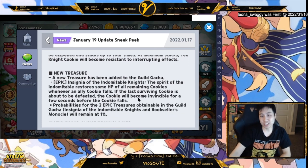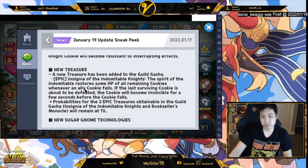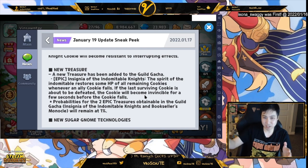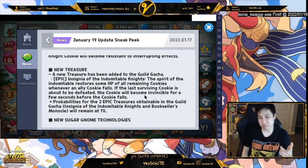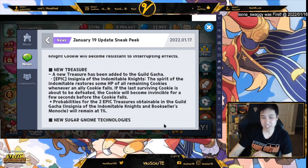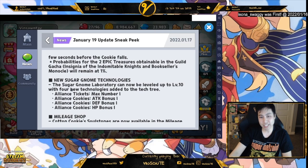We're getting new treasures in the guild gacha. One apparently heals HP to remaining cookies whenever an ally falls, and the last cookie standing will be invincible for a few seconds before falling — though they'll still remain at 1% HP. This may combo well with the feather since you kind of fall and come back. We're also getting new Sugar Gnome technologies applied to the alliance, so you can get buffed in addition to your regular alliance buffs.